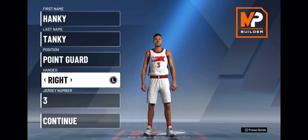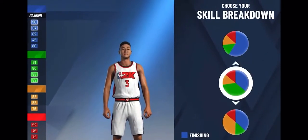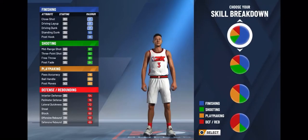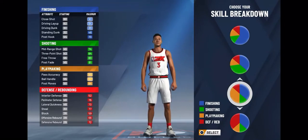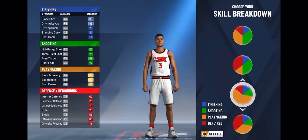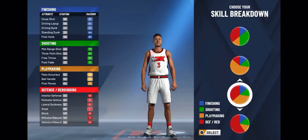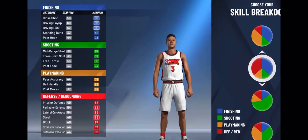So you want to make a point guard. I am 95.6% sure — can't forget the 0.6. When you're creating your player this year, there's these little pie charts, at least about 10-15 of them. There are four categories: finishing, shooting, playmaking, and defense/rebounding combined. If you wanted to make the best iso build, it would either be a pure playmaking pie chart or a mix of playmaking and shooting, where your ball handling and shooting attributes are still high.